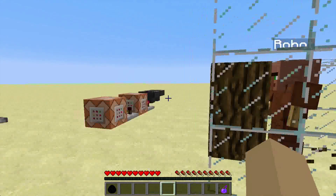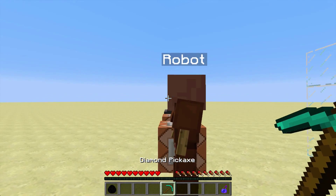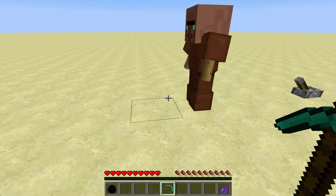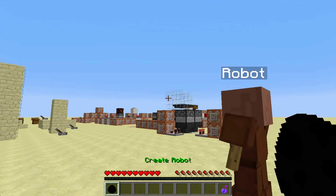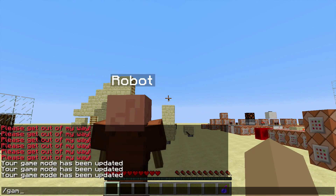He will mine all of these blocks. Now, the next thing I've added is an inventory to this robot — yes, isn't that amazing? He's now got an inventory, so you can also throw a pickaxe to him and he will pick it up, or even a spawn egg and he will pick that up as well.